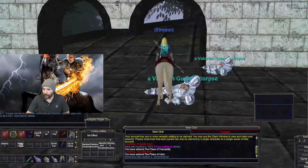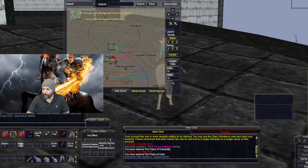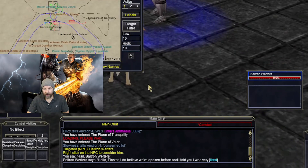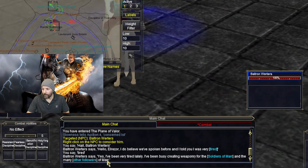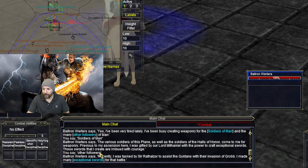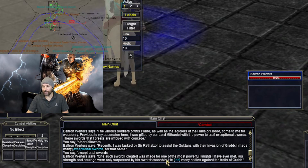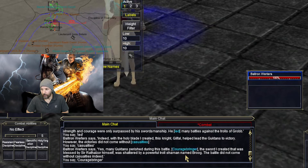You're going to run back through this keep castle area, across the bridge, and the guy that you're looking for is on the other side. This is where the quest starts and ends. His name is Baltrin Worgers, and basically you're going to tell him you're willing to help him rebuild Couragebringer. He's going to give you Baltrin Solvent.